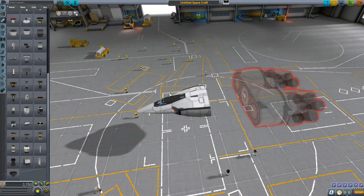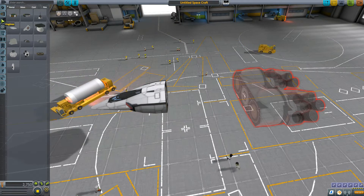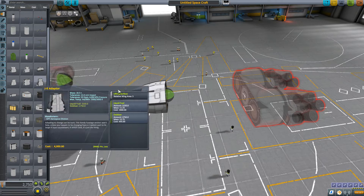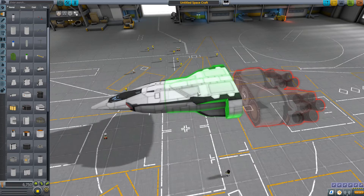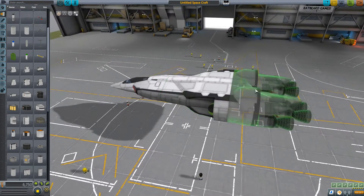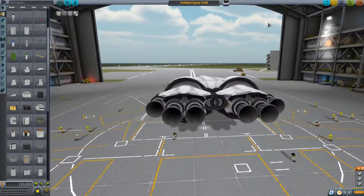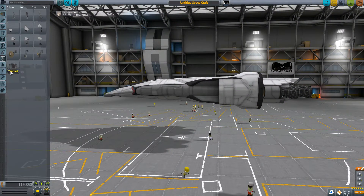So I need a big fuel tank. Right about there — or maybe an adapter type thing? Fuel tanks. Tanks for the fuel. Is that the big one? No, that's the small one. That looks good — that has fuel in it? Cool. That's the adapter I'm looking for. That gets that on there. And some wheels.